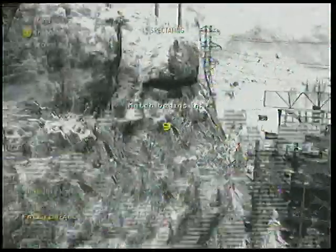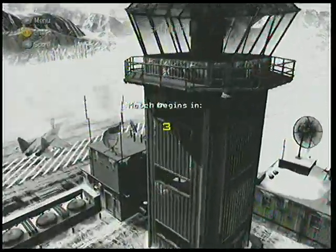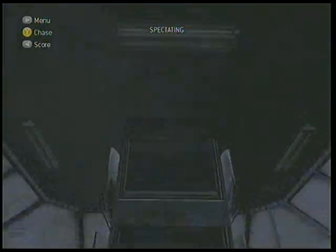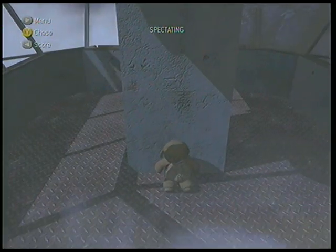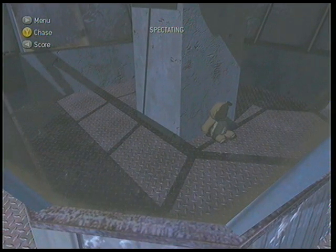Straight away you want to press B and you spawn here. If you go into inspect mode — the only way you can find it is in inspect mode — it's right down there in the watchtower, or whatever you call it. So I'll see you in two.